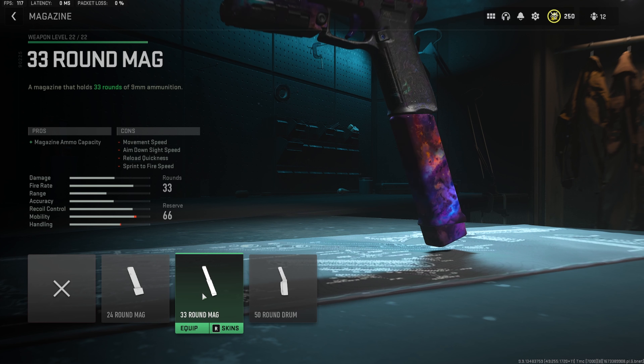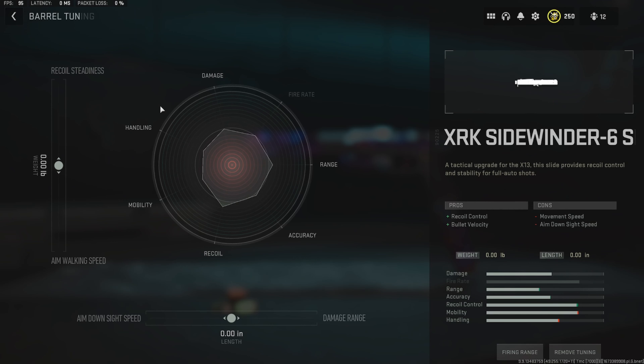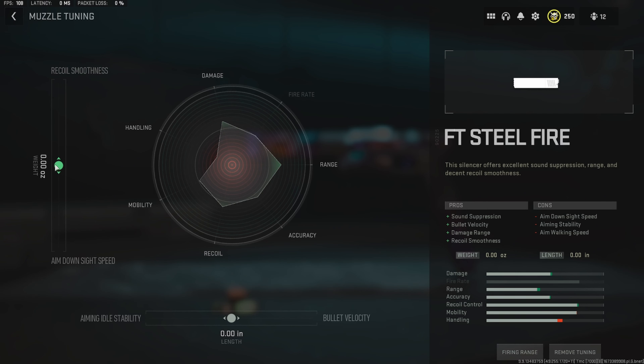Now that we have all the attachments, let's jump into the tuning. For the barrel, we want to max out the recoil steadiness and damage range. Usually on secondaries we'd max out ADS speed, but since these are akimbo it doesn't matter because we can't aim in. For the muzzle, we want to max out the recoil smoothness and bullet velocity, because we want our bullets to travel to the target as fast as possible.